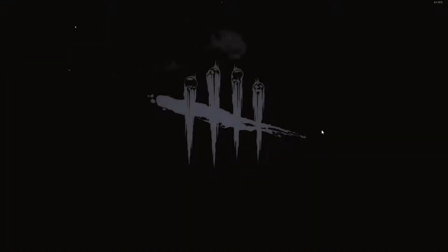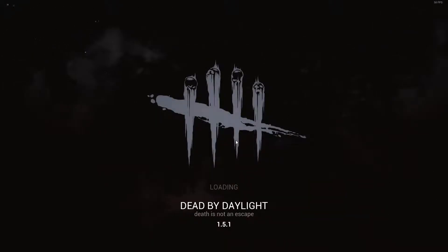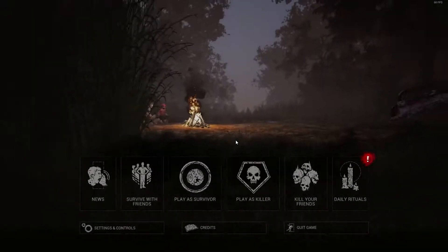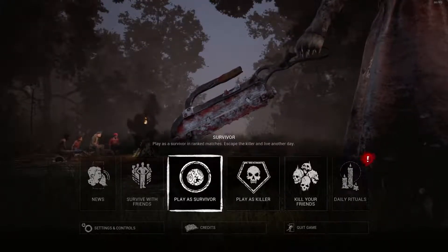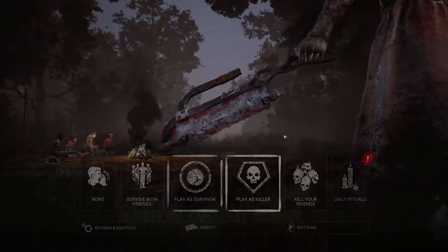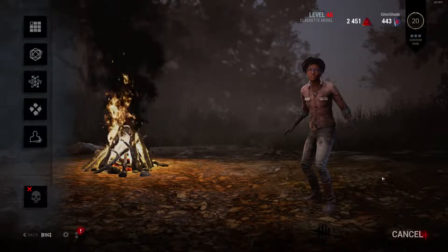That's a Dead by Daylight introduction — kind of free, kind of scary. This is Dead by Daylight, an asymmetrical game — 4v1, four survivors, one killer. The killer has to stop the survivors from escaping, and the survivors' goal is to escape the match alive. There are different killers and survivors; survivors have unique perks and killers have unique abilities. I'll be playing as a survivor for this introduction.